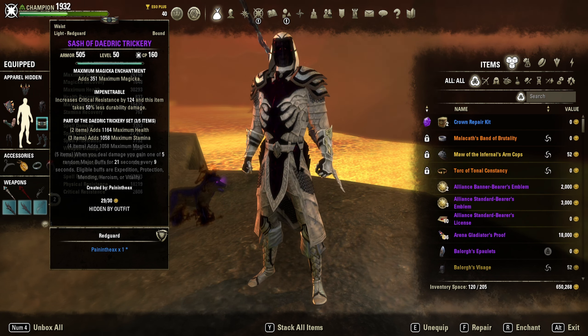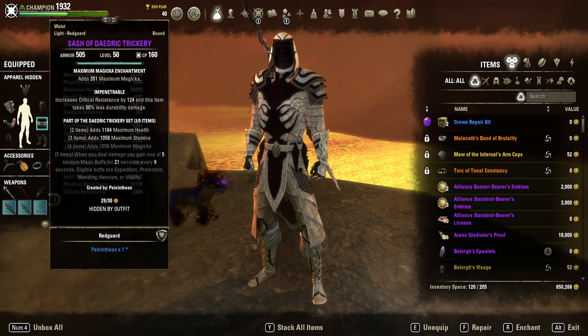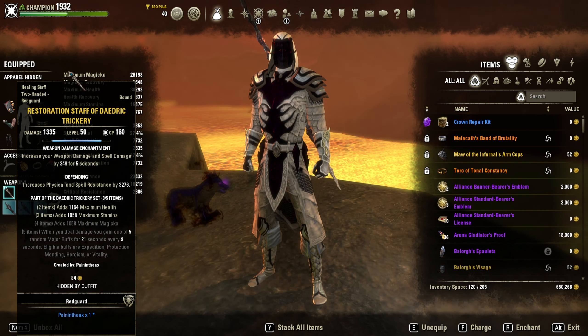I like to run Daedric Trickery on the back bar — gloves, belt, boots, and then a Restoration Staff to make that a five-piece. So it's only active on the back bar.